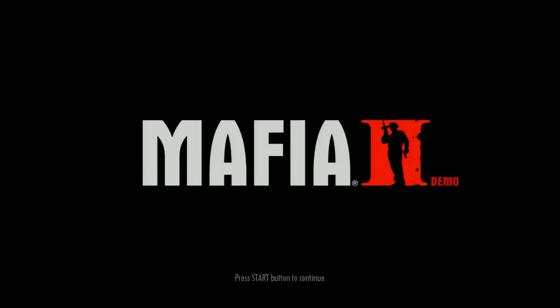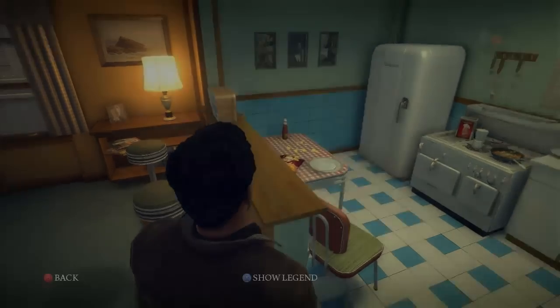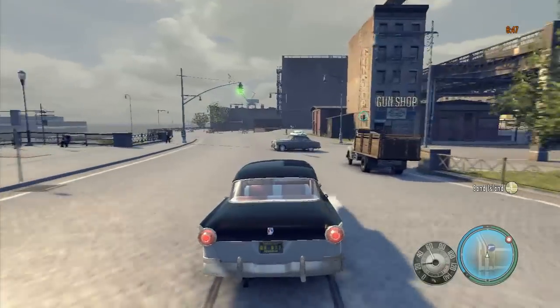Hey, this is Swaggers doing Mafia 2 demo Playboy magazine locations. The first one is right in your house, the very beginning of the game. I can't show you them because this is YouTube, but if you go to my website GameGuideCentral.com, you can see them there.